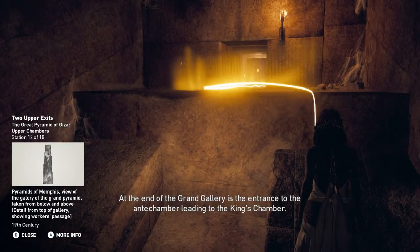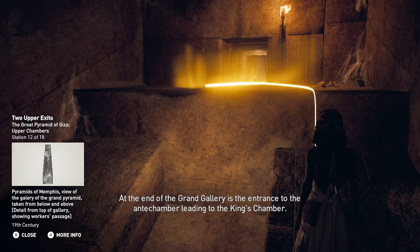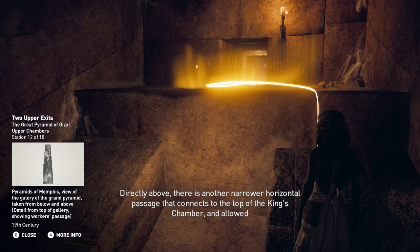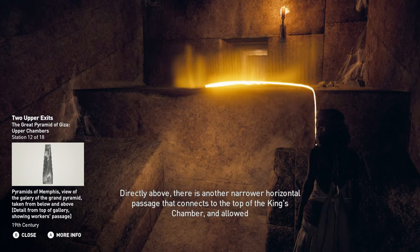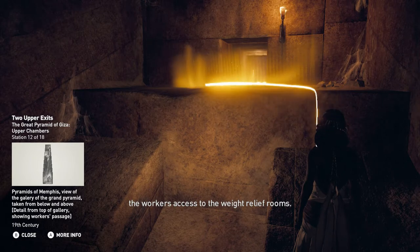At the end of the Grand Gallery is the entrance to the antechamber leading to the king's chamber. Directly above, there is another narrower horizontal passage that connects to the top of the king's chamber and allowed the workers access to the weight relief rooms.